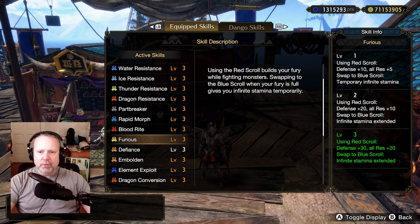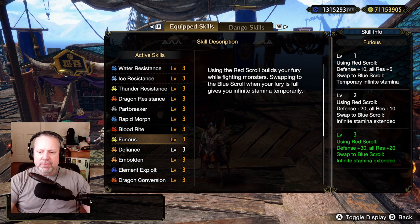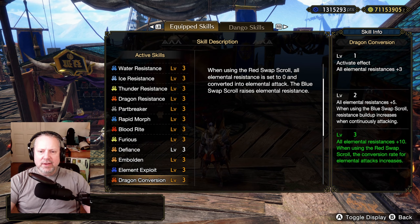Look what Furious is doing for you: when you're on the red scroll, you get all resistances plus 20. You might think that won't work with Dragon Conversion because when you switch to red, you lose all your resistances. But here's what happens: when you switch to red, Furious activates first and gives you plus 20 to all resistances — that's 100 more resistance points. Then Dragon Conversion activates and takes those 100 plus the 50 that Dragon Conversion is giving you. It takes that 150 element resist points and converts it to element attack power — roughly 5 to 1, giving you approximately 30 more element attack.